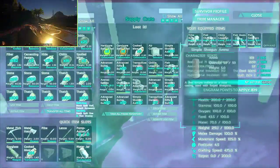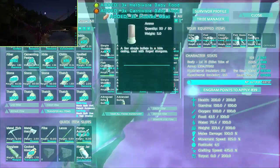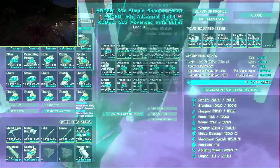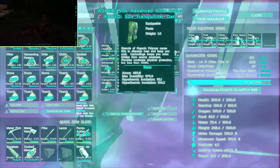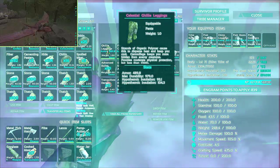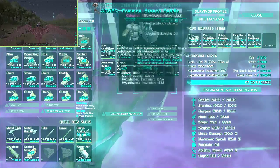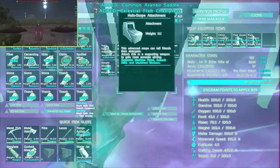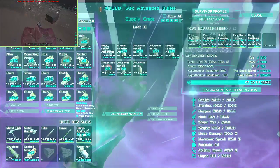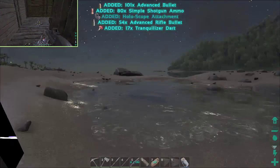What do we got? Air conditioner — that's nice. Some baby food — that's always good. And then bullets, of course — always want bullets. Got some celestial leggings and a celestial chest piece. Everything else looks good, might as well take it all. Yeah, that was a good drop!